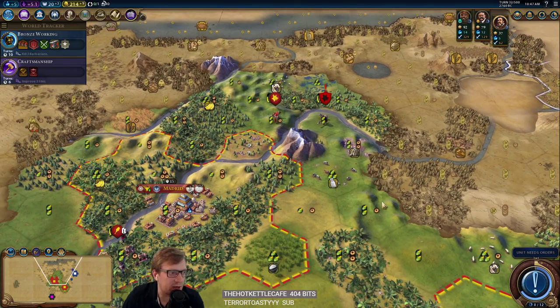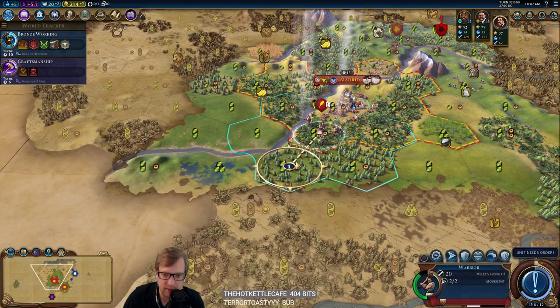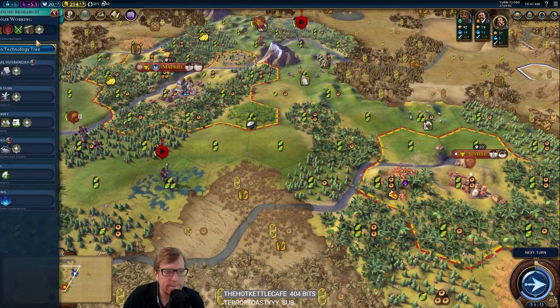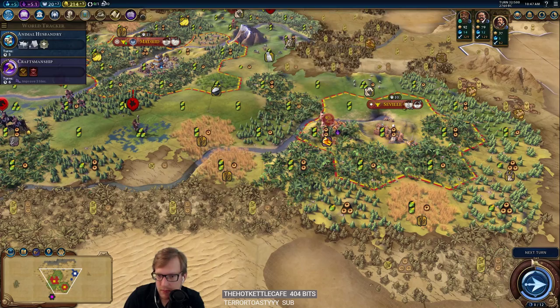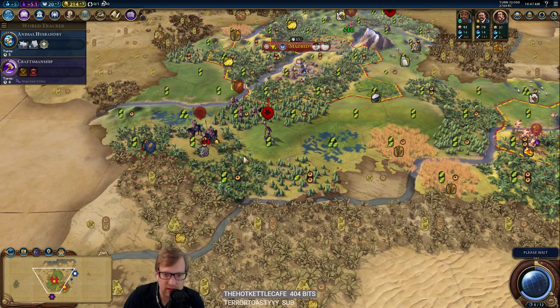How do you decide to go for religion if you don't plan on winning the faith game? I'm really only doing that because we're playing Spain — that seems to be what people like. I wanted to get to bronze working. Teddy got Stonehenge, so he's going to have a religion.